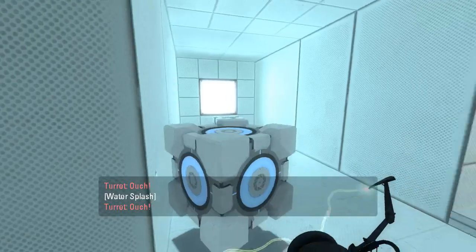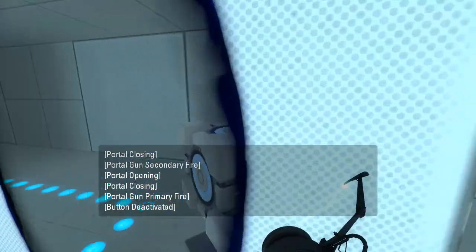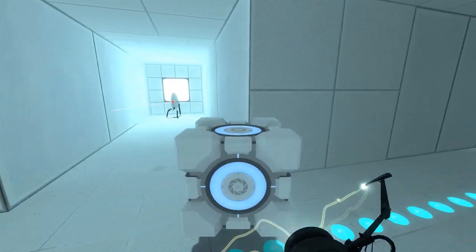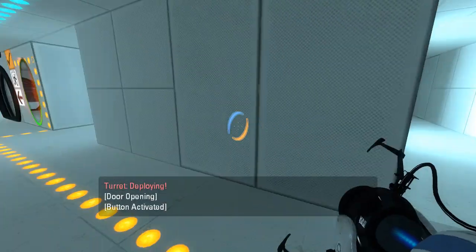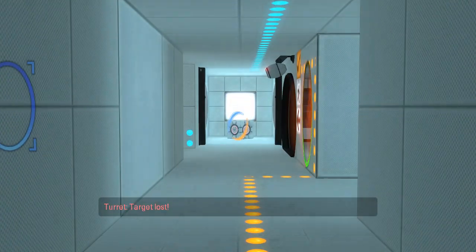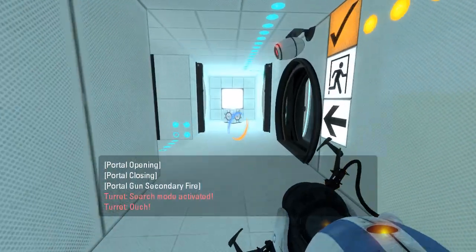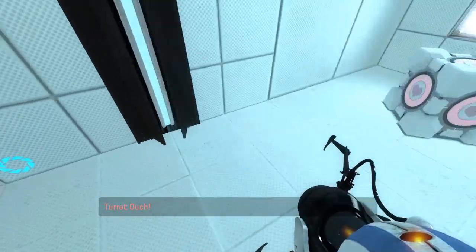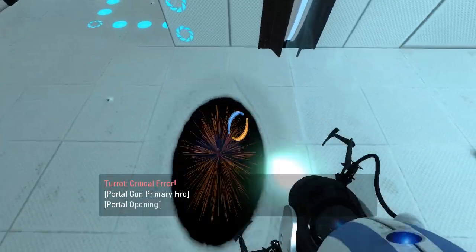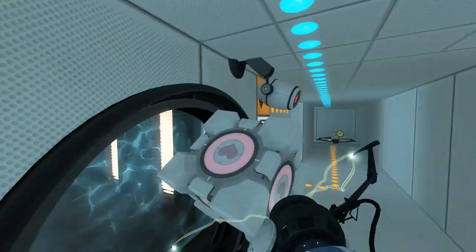Okay, those guys are taken care of. What do we have going on here? A surprise turret, huh? What is that all about? You expecting me to use that? I'll have you no good, sir. I don't need any old buttons that turn off fizzlers in this map with all portal surfaces everywhere.